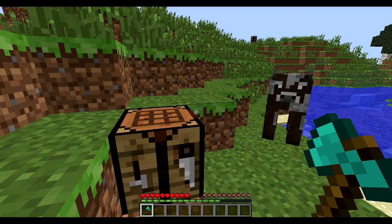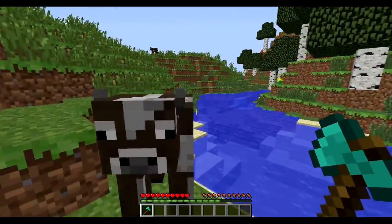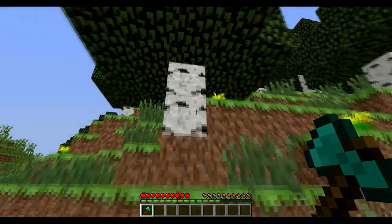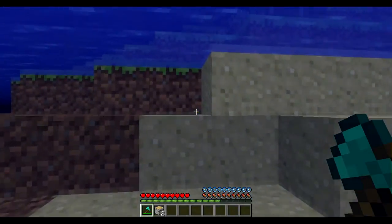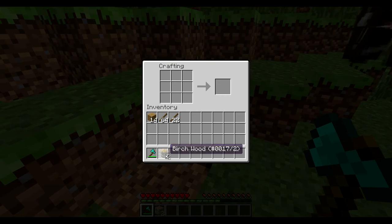Hey, what's up guys, CooksLot, and welcome to another simple tutorial. Today we're gonna build a boat. So what you want to do is get some wood — doesn't matter what wood — just break it. All you need is two blocks of it.